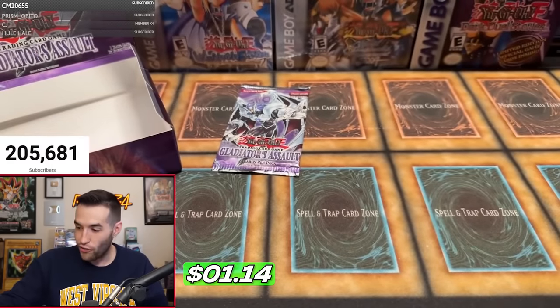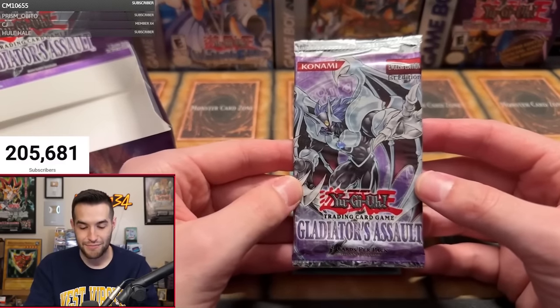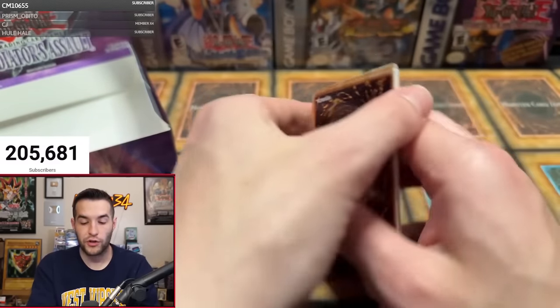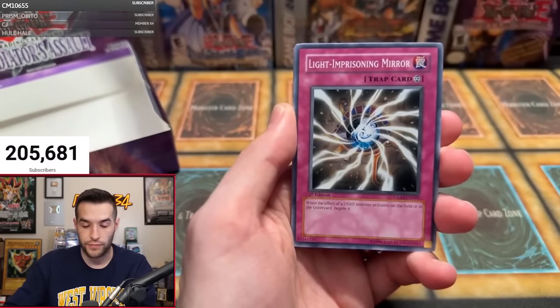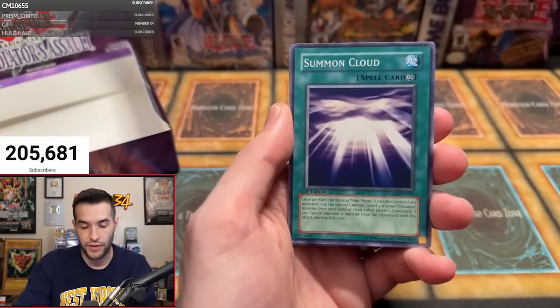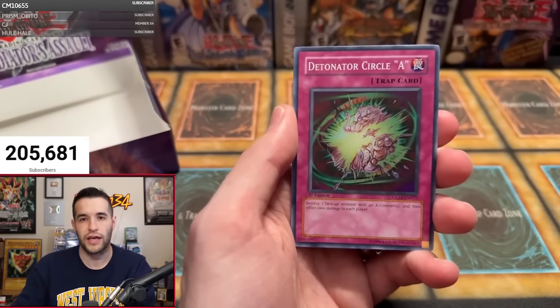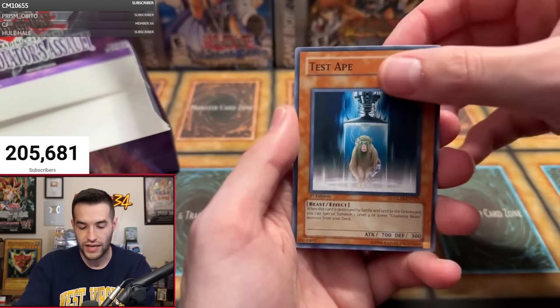Every rare and foil has been Gladiator Beast except Chaos Neos and Security Orb. It comes down to the last pack — last pack magic. Can we get that misprint? Gambler of Legend, Light Imprisoning Mirror, Truckroid, Summon Cloud, Gladiator Beast Battle Gladius, Bestiari — so many, he literally has a Gladiator Beast deck out of nine packs. Detonator Circle, Test Tape, last card magic. We need a second secret, second Ultimate, or a misprint ghost.